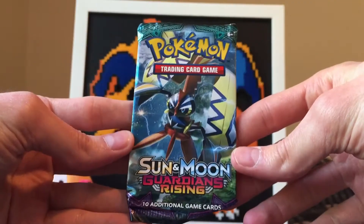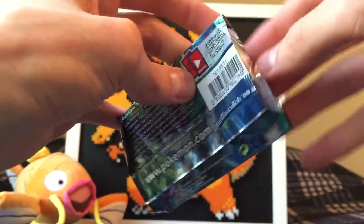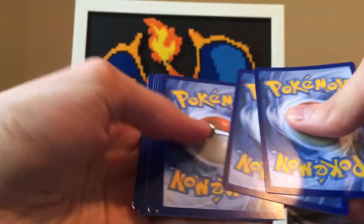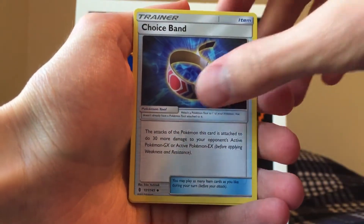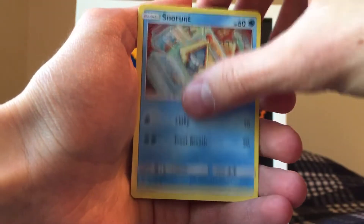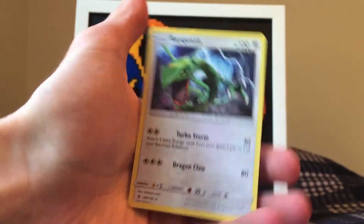So the final pack of this opening. Really haven't gotten anything other than the promo and the Reverse Holo Rare Dragonite. Let's see if we can turn our luck around. Starting off with the Altar of the Moon, Choice Band — very good energy card — Tentacruel, Bellsprout, Pancham, Snorunt, Chansey, Machop Reverse Holo Rare. Wishcash. And the actual final card is... a Rayquaza. Well, this box did not treat us well.